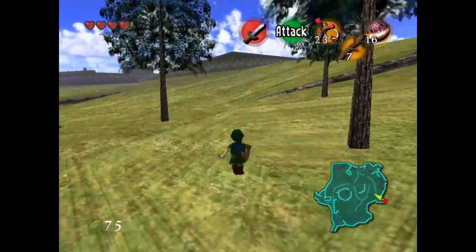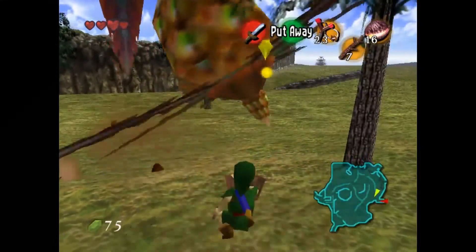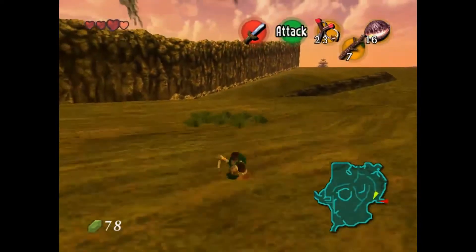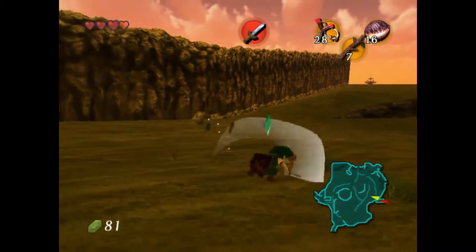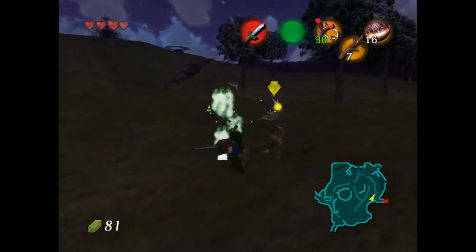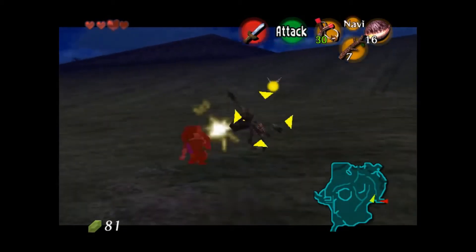Alright, so we were going to go to Lon Lon Ranch, but then I saw this enemy coming at me so I tried to kill it. Best thing to do with this enemy is to duck when it comes at you and then hit it. Grabbing some coins — rupees. If you do get attacked by stuff like that, just keep running. Don't even try to fight these things. Just keep running away, but I tried to fight them. They're not hard to kill when you're young Link, but there's no point — just run away.